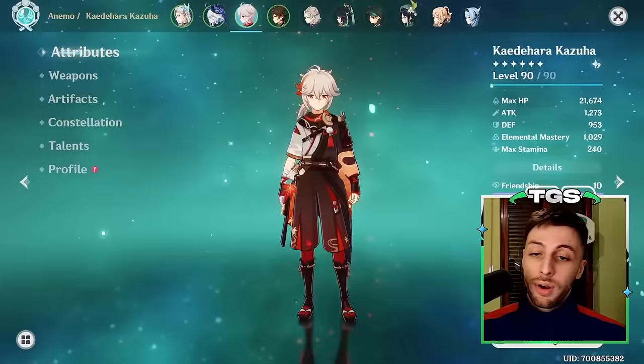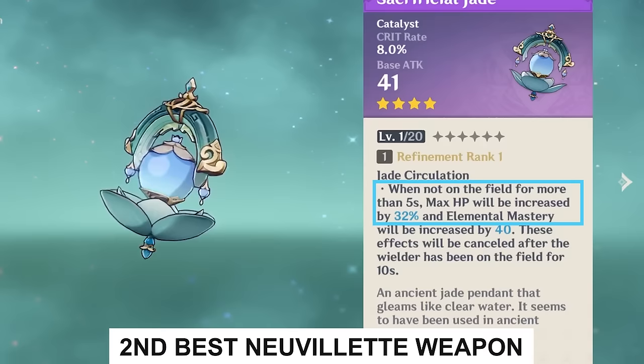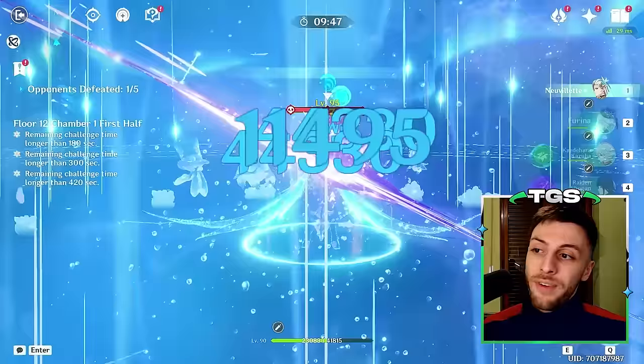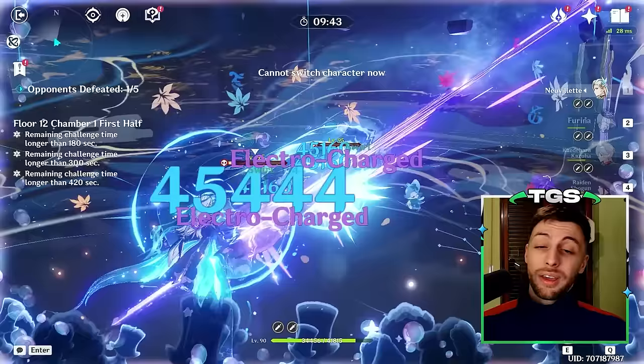If you do this for every charge attack in the rotation — so three or four — it will save a few seconds. It makes a difference because it makes it easier to fit into tight buff windows, for example Kazuha's buffs, Furina's buffs, and most importantly the Sacrificial Jade weapon. Sacrificial Jade's positive effects end completely if you stay on field for more than 10 seconds, and then you'd have to stay off field for at least 5 seconds to regain them — an annoyance everybody will be happy to avoid.